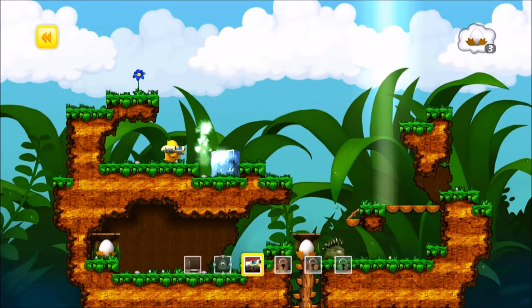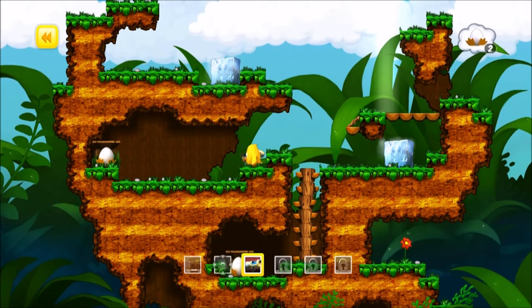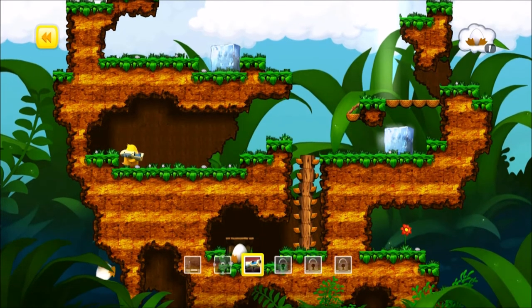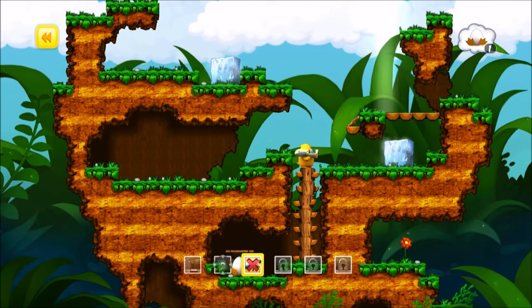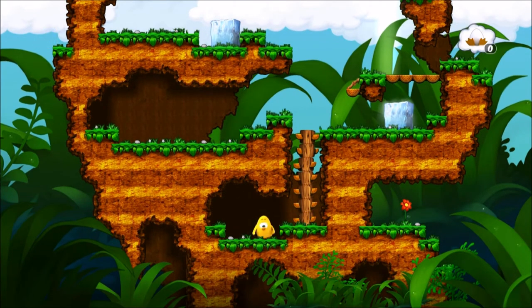So here we've got this ice gun thing — we can just shoot him down. I think our ice gun is limited on this particular level. Also we can ice ice baby to a hot tent. Last one. Pretty easy stuff.